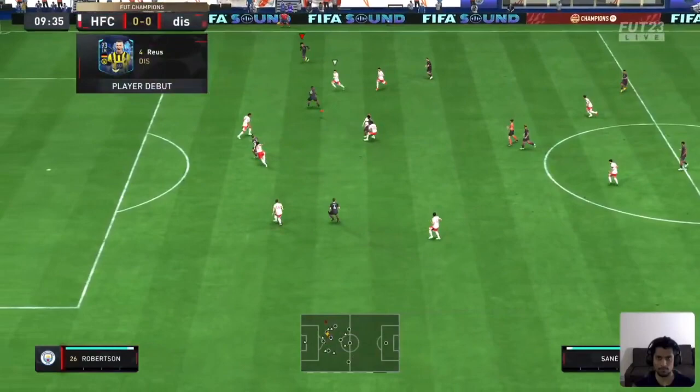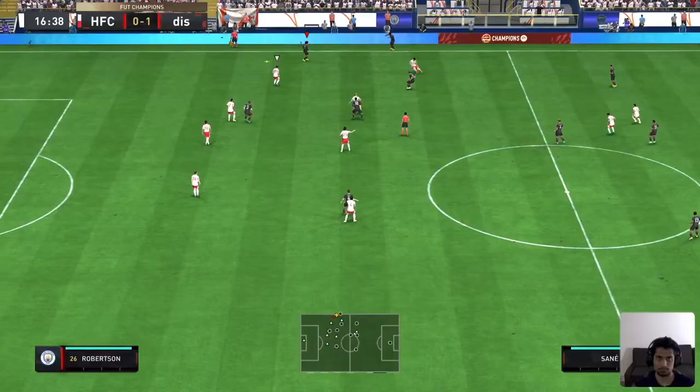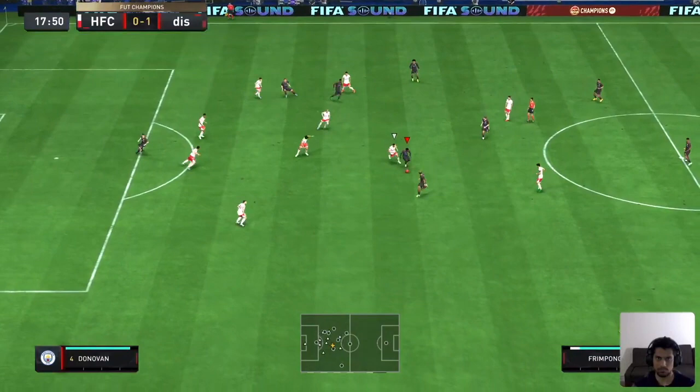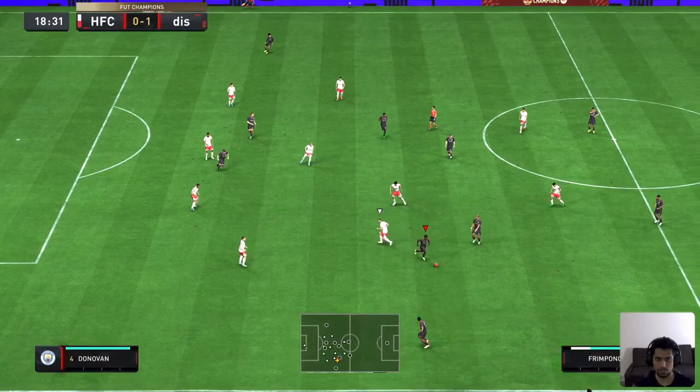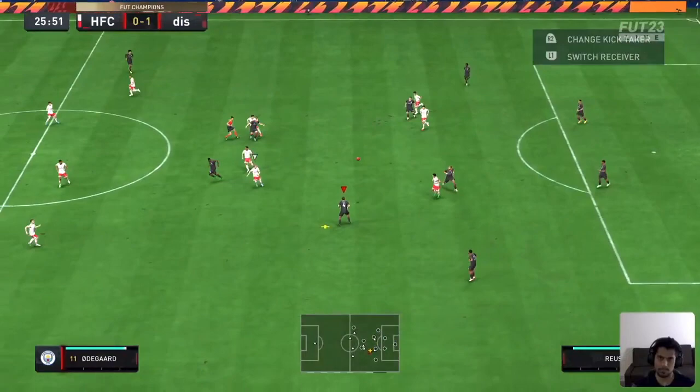That's a good run and a very good pass too, almost leads us to a goal. Very smooth when dribbling with him. He also has four-star skill moves which makes him nice. Nicely switched by Frimpong — could work.